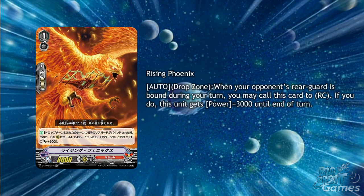Rising Phoenix is an amazing little grade 1. It's a double R with Auto Drop Zone: when your opponent's Rear Guard is bound during your turn, you may call this card to Rear Guard Circle. If you do, this card gets plus 3,000 power until the end of the turn. This makes for an amazing recurring unit, as 1 Counter Blast for binding a unit can call up to 4 Rear Guards, which lets you save a lot of hand. And if you no longer want the card in the column it's in, you can ride over it and then bind another card to call it back to a Rear Guard Circle you prefer. Through binding one card, this unit and Helena's skills can activate at the same time, giving amazing value.